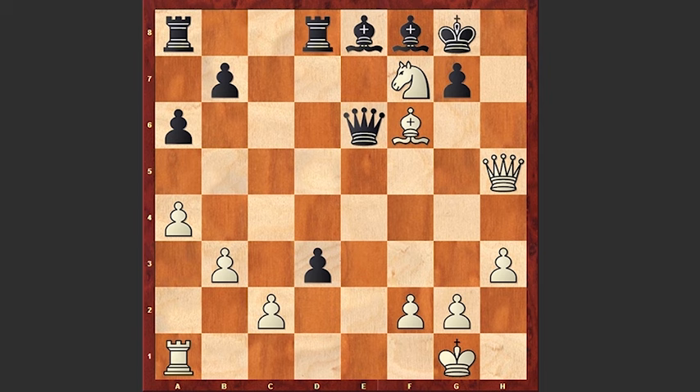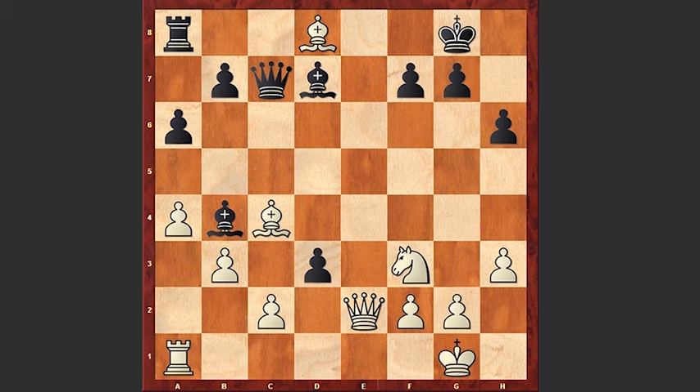After exd3, as already mentioned, Kamsky blundered by playing Bxd8, and here Akopian played a move after which Kamsky resigned. Can you find that move? That move is Qxc4. After thinking for a few seconds, Kamsky turned red and it became obvious that this horrible blunder was a huge blow for him, and after coming back from that knockout he resigned.